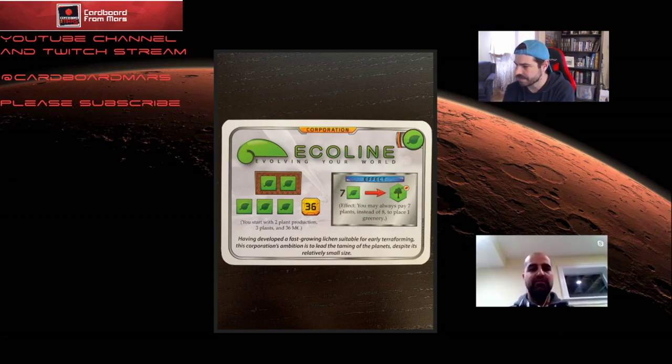Ecoline starts with two plant production, three plant resources, 36 money, one plant tag, and the bonus effect is that it only costs seven plants to get a greenery down — instead of the normal eight.